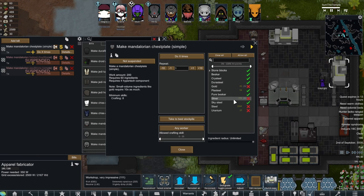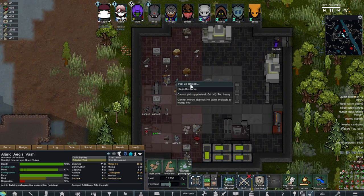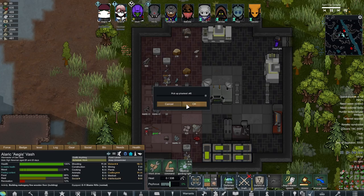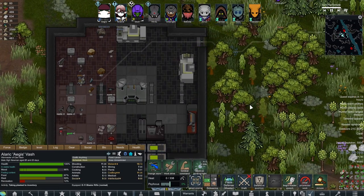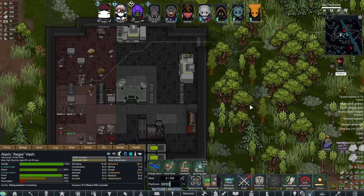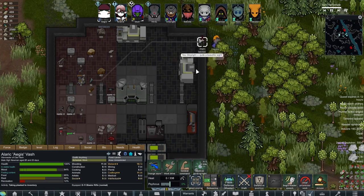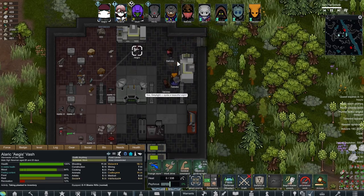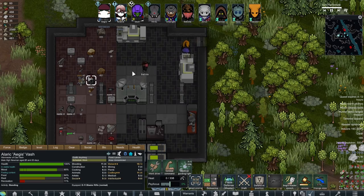Plasteel's not an option on this... I thought it was. No, it is — it's right there. Can I have you go ahead and pick up this Plasteel? 45 should be enough. We should be able to create the first piece of Mandalorian gear. I thought about doing the helmet first, but I decided to go with the chestplate. I think it's a little more useful.